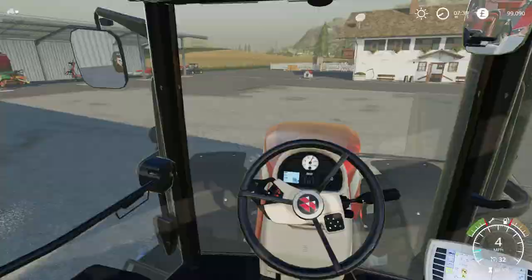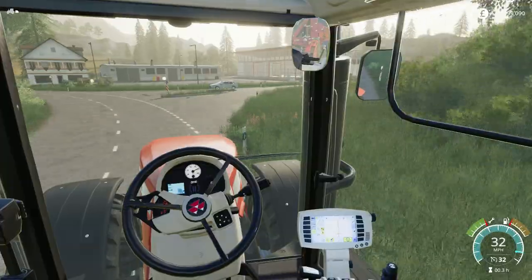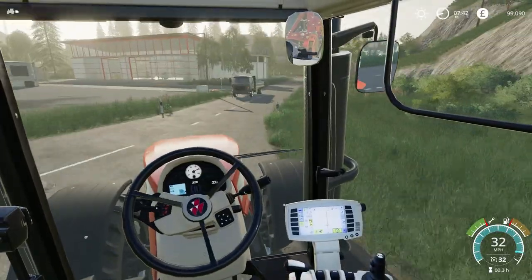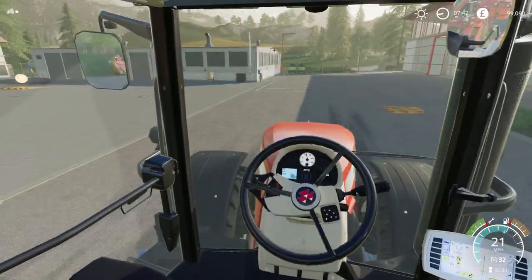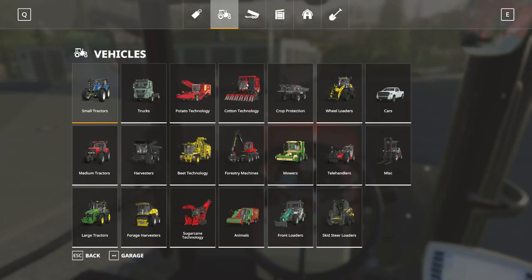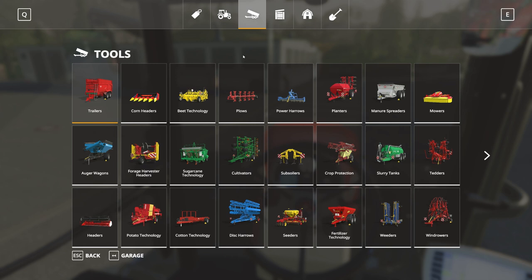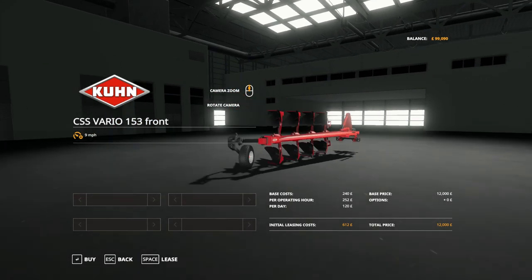Hopefully it's not too expensive, the front one, but we will soon find out. It actually isn't too bad - this is a five furrow, so with one on the front it should be pretty good. So here we are over at the dealership, ready to buy the front plough. I actually have no idea what it costs - it could be anything. It is a mod. £12,000 for the Kuhn Vario 153 front, which I've always liked the idea of.